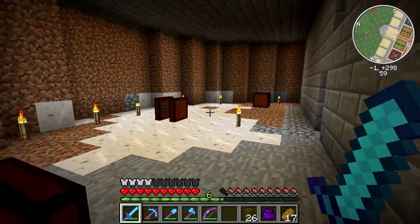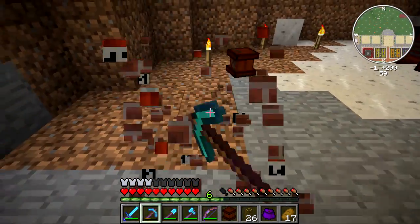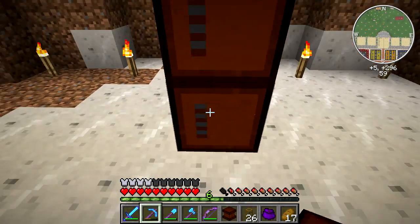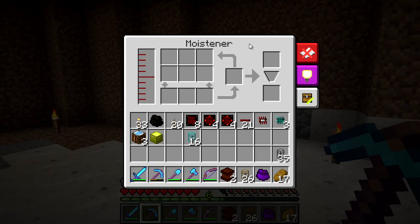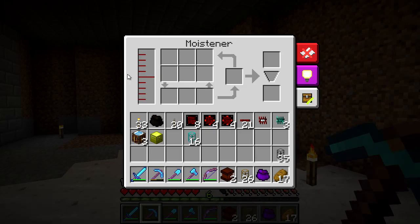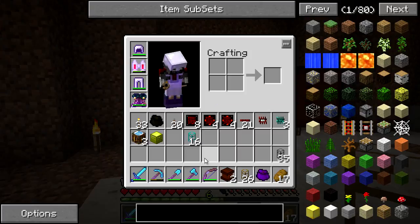I've got this room hollowed out and it might not be enough room for all three moisteners, so I'm only going to try to hook up this one for now. I've got it elevated by at least one block. These things are kind of complicated because they've got so many places for items to go. Water can be input on any side, wheat gets inserted into the side, seeds get inserted from the top, mulch gets pulled out the side, and mycelium gets pulled out the bottom.